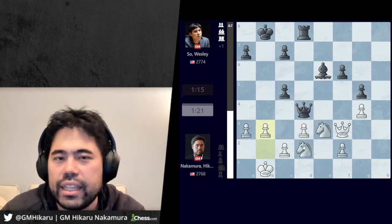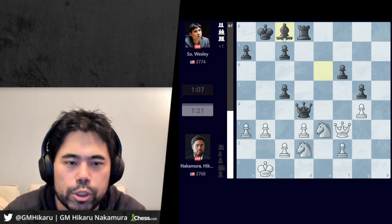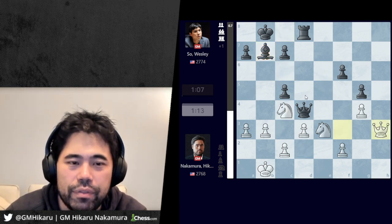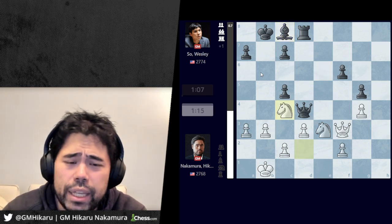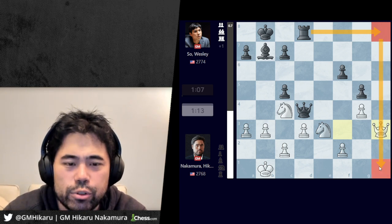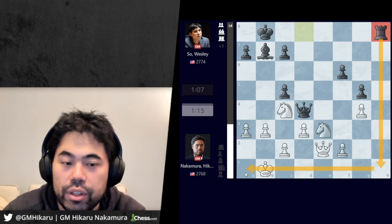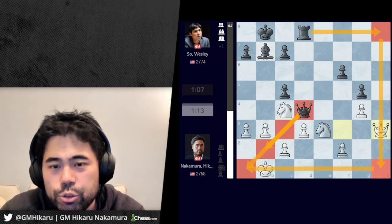Instead I played b3, which on first glance doesn't look that bad because I just want to over-protect the c4 square and put the knight there at any time. The problem is after playing this move, Wesley correctly finds the great resource bishop c8, and now I'm never going to have any ideas to attack the weak squares around the king. If I go knight c4 like I did in the game, after bishop b7 — even if I get knight to a5 — black can always just go bishop a8 and there are no threats. The other big problem with b3 is that now there are always issues if black gets the rook to h8, with dark-square problems around my king on b2 and a1.